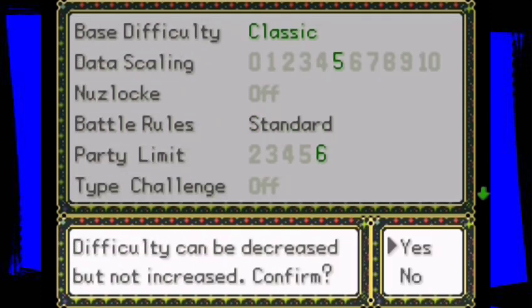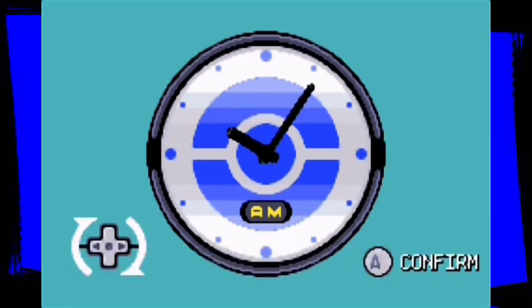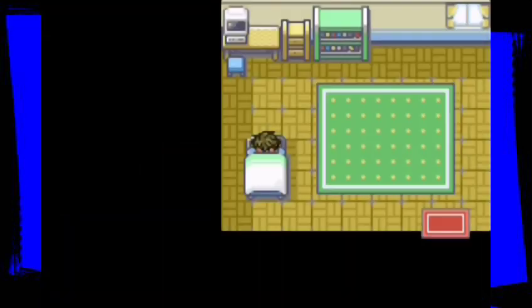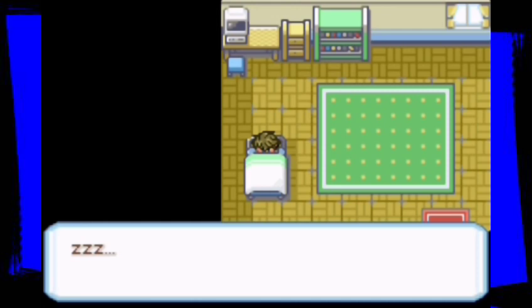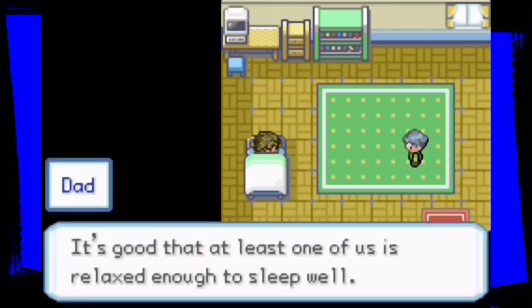Difficulty can be decreased but not increased — confirm yes, let's get into it. Time — let's just set some time in. It looks like you're starting to wake up, your Pokemon adventure awaits. Hey, it's our dad: 'You're finally awake. It's good that at least one of us is relaxed enough to sleep well.'